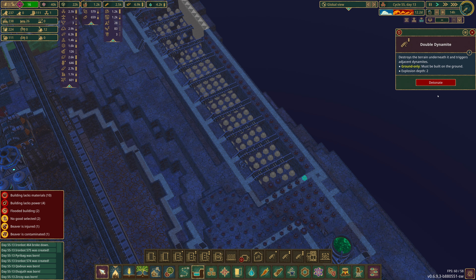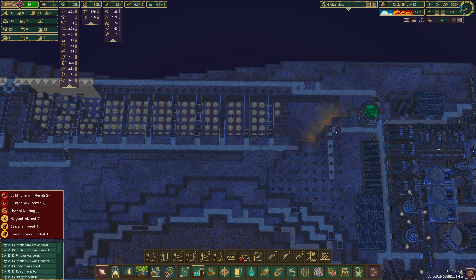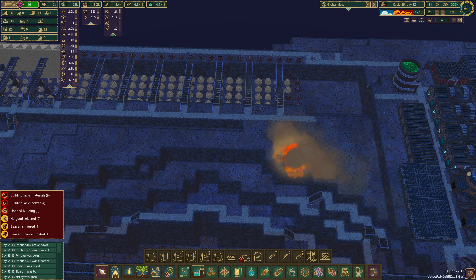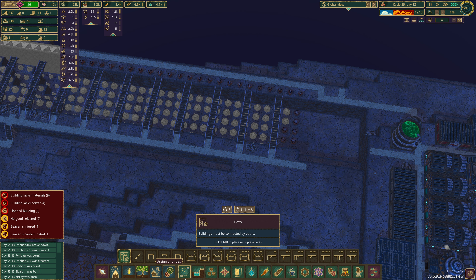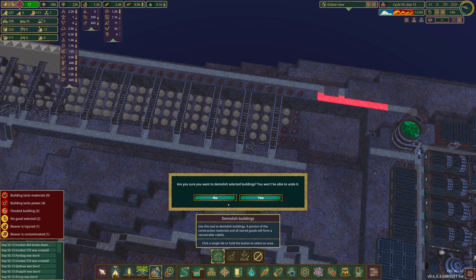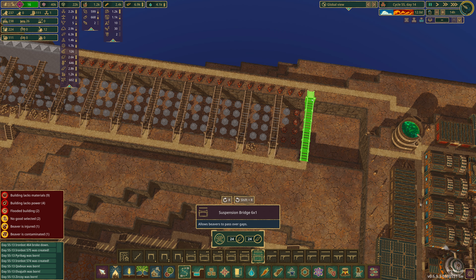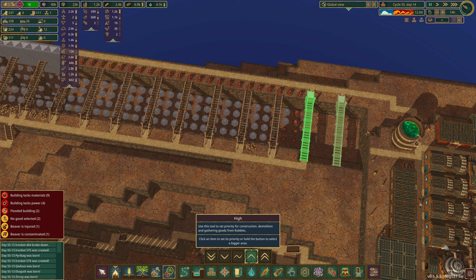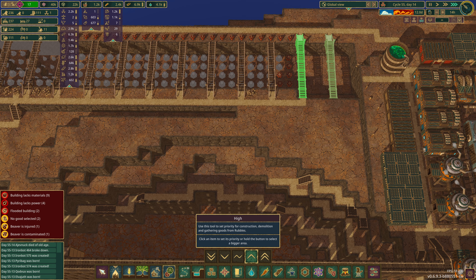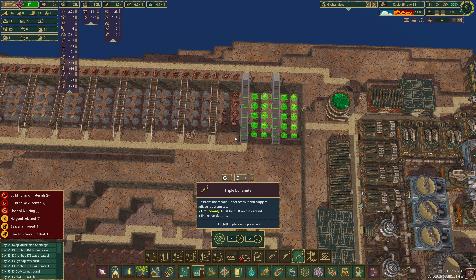Speaking of explosives, I'm going to come over here and set off these guys. Boom — nice! I might as well set these guys off too. Good, there's no beavers there — I didn't look. The reason why I did that is I needed to blow that up. Let's do this the easy way — it's easier if you pick the right tool. Let's remove this path, connect that to this side, and I'll do another six bridge. I'll set these — that one high priority, that one to two high priority.